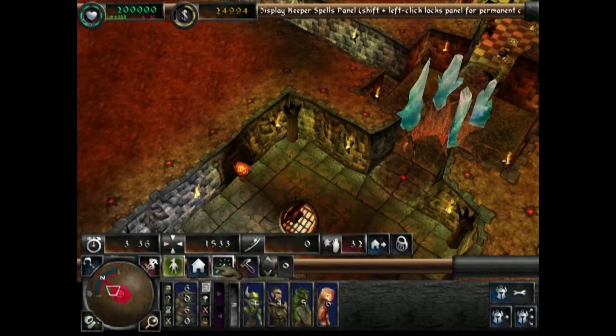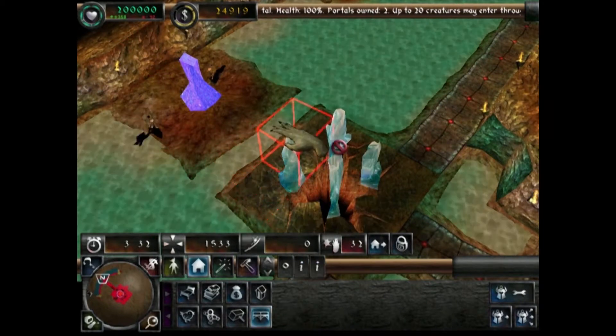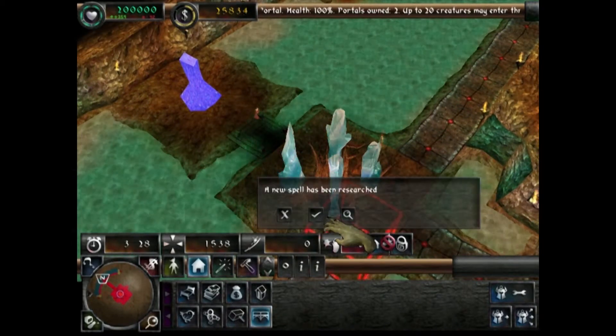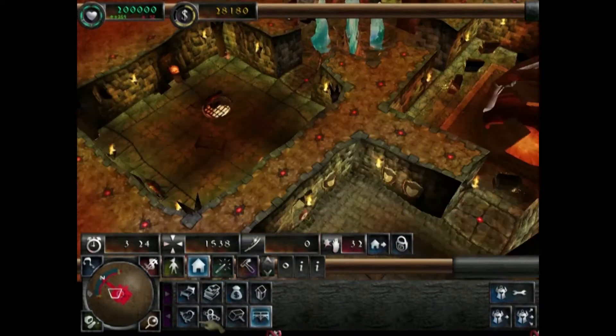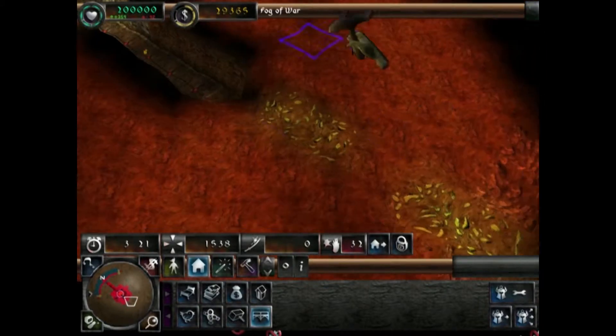Alright, so we've got a bridge now. Let's build a bridge just here, because that means I can claim the land around it. I don't really see the point in it, but it just means you can build stuff on it — I think that's the point. You can build traps and stuff on it.